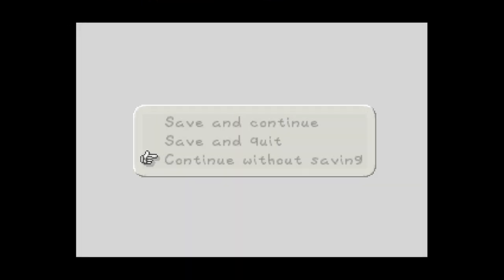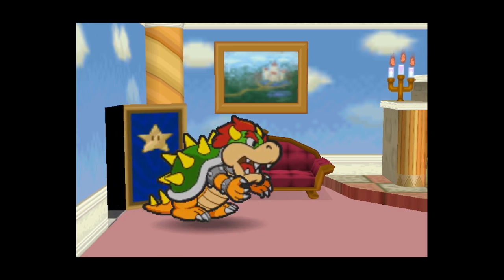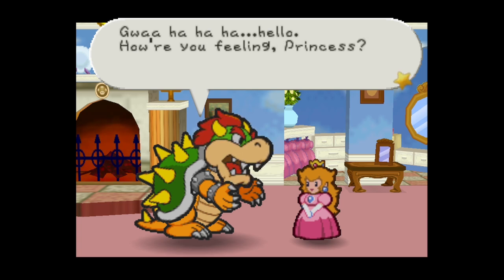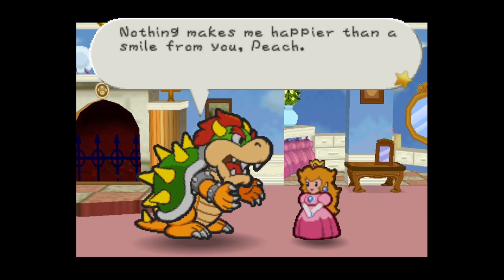Let's continue that soon because it's time for some interludes. The interludes in this game are pretty connected together. Now we see Bowser talking to Princess Peach: 'Hello, how are you feeling, Princess? Nothing makes me happier than a smile from you, Peach!'